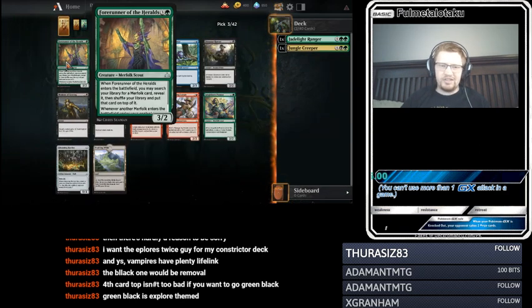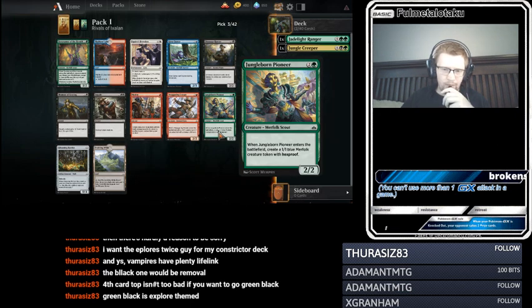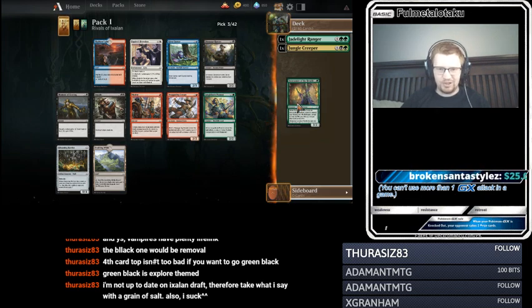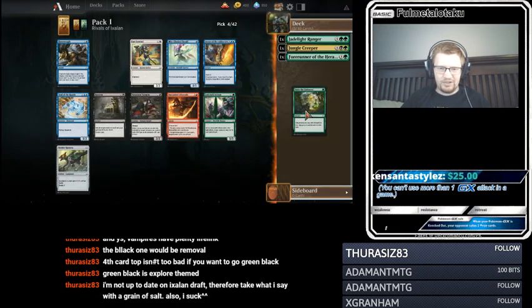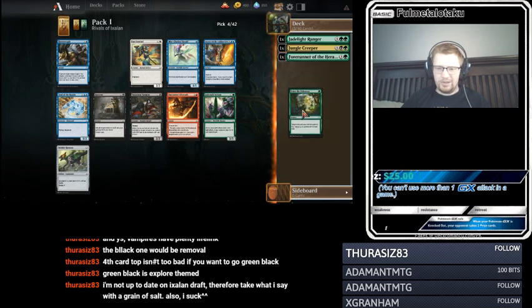Forerunner of the Heralds — I think that's a snap pick, right? We've already got one Merfolk. I'm going to take Forerunner here, and hopefully the Jungle Creeper wheels. Enter the Unknown — I'll take that as well, I think, over Jadecraft. I like Enter the Unknown. I'm going to take it. This kind of fits into either deck, so we'll do that.